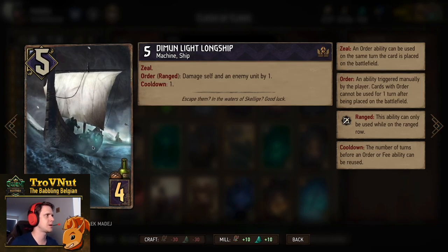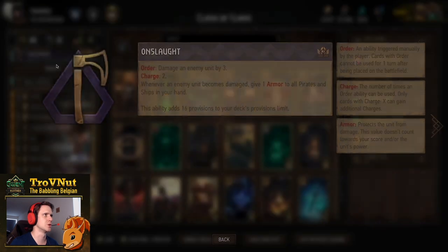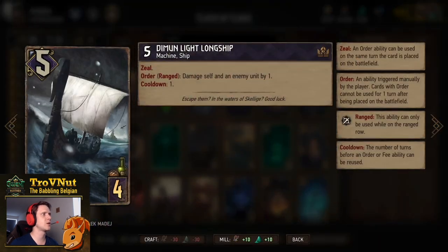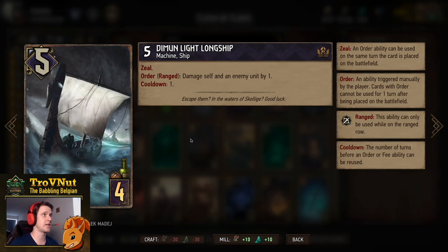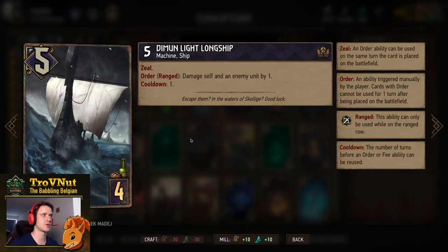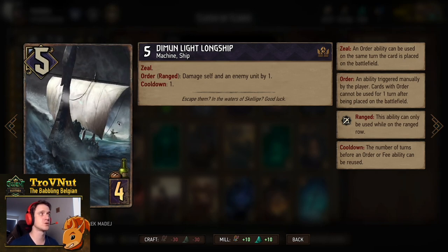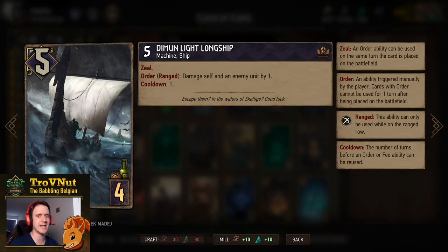Before we talk about the Diamond Light Longship, let's talk about the leader ability. Onslaught lets you damage an enemy unit by three, two times. But whenever an enemy unit becomes damaged, you give one armor to all Pirates and Ships in your hand. The Diamond Light Longship can damage itself and an enemy unit by one if it's on the ranged row, and this repeats every turn. If it has armor, the self-damage tick has no real effect — making it a very good damage engine.